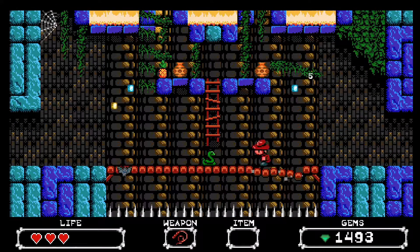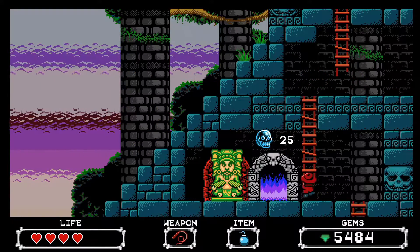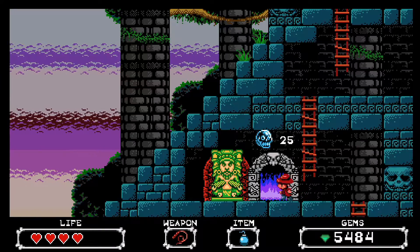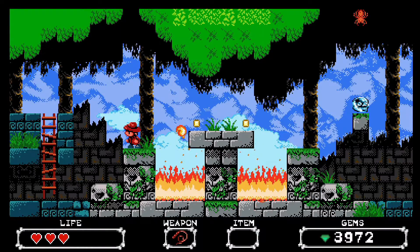The game features quite a few big stages with multiple rooms each, and you'll be traversing lots of obstacles and enemies. To unlock stages, you need to find secret crystal skulls hidden throughout the levels — this is key, as you can't progress without them.